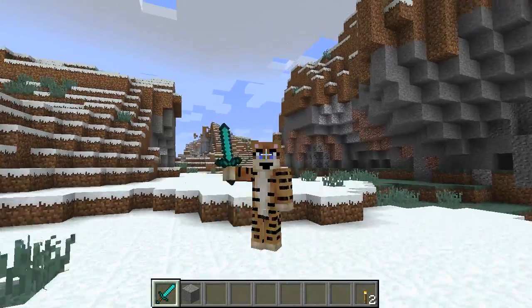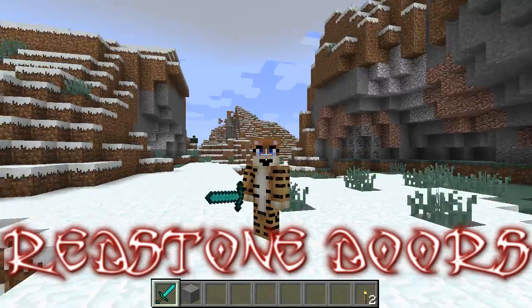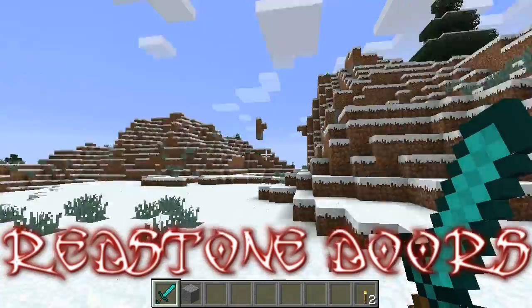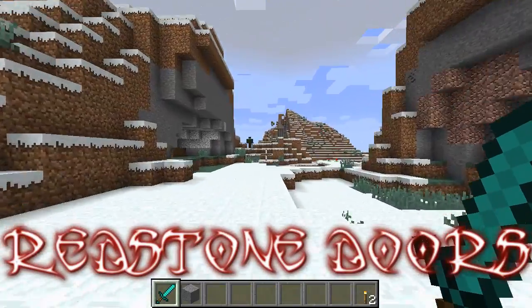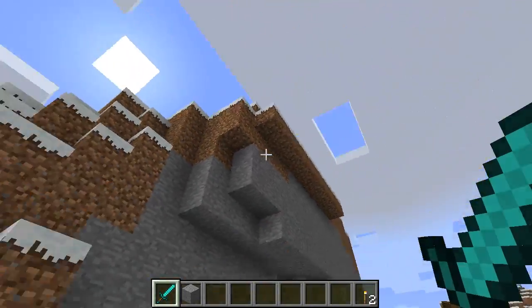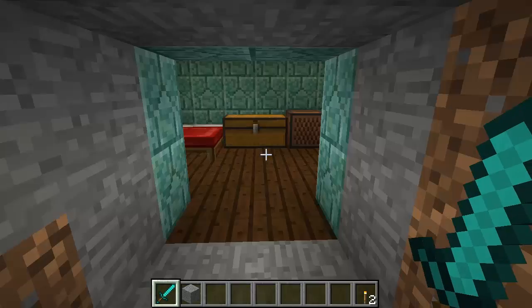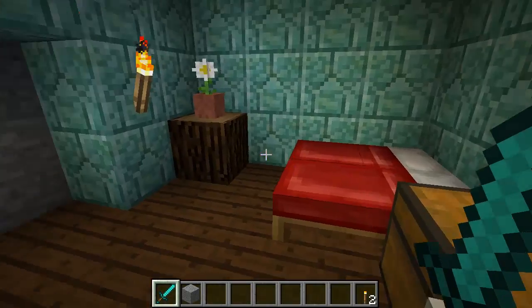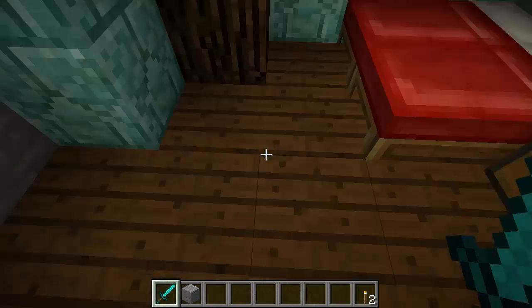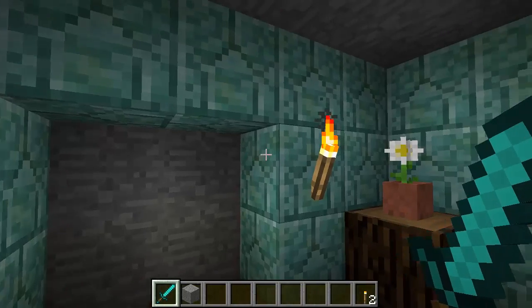Hey guys, how's it going? Welcome back to another redstone tutorial. This time we're looking at redstone doors and as you can see behind me everything just looks very plain and simple. I've just created a new world but I do actually have a secret base around here somewhere. In the side of this cliff we have a secret door leading into our little base. So we're gonna have a look at how to actually make this door here.